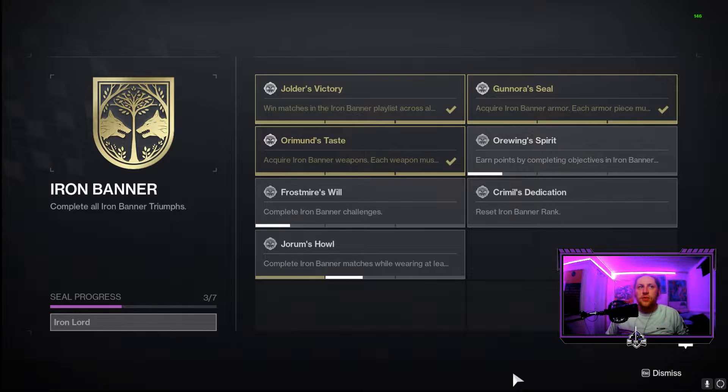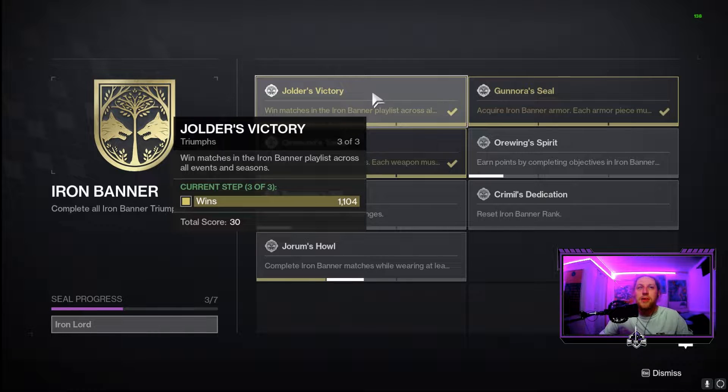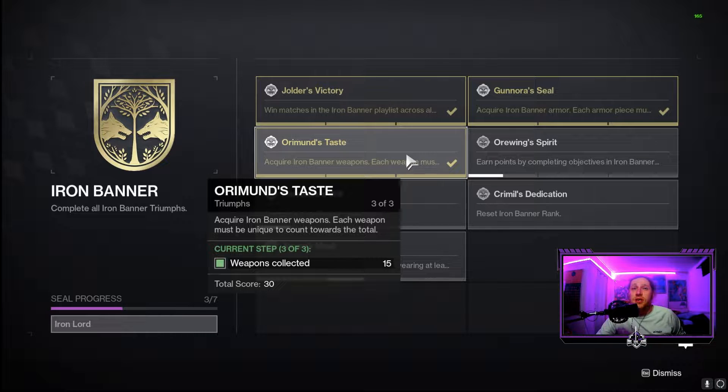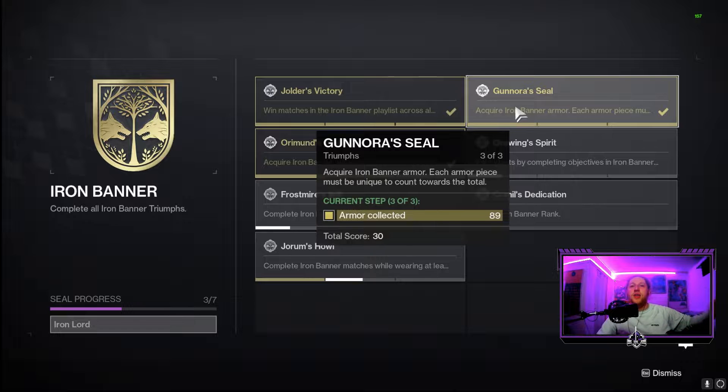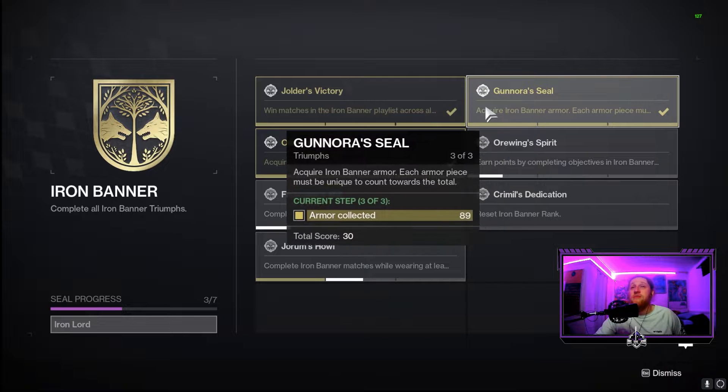In today's video we're going over everything Iron Banner, including the seal you can see behind me, and all the triumphs we need to complete. First, the general ones: wins across all events and seasons — my first three were already completed. Then collecting all Iron Banner weapons, 15 total, and collecting all armor pieces across the seasons — I currently have 89 different pieces of Iron Banner armor.